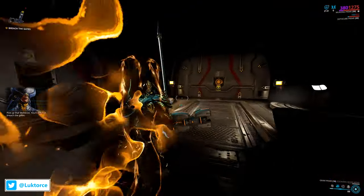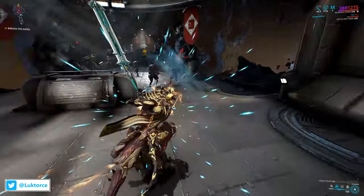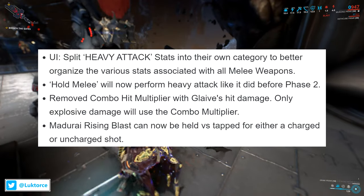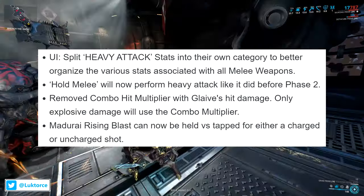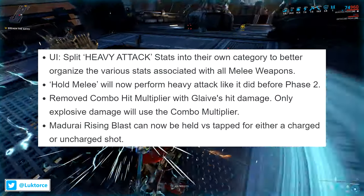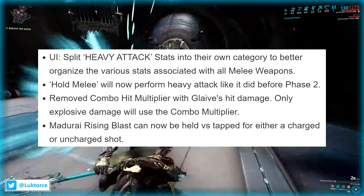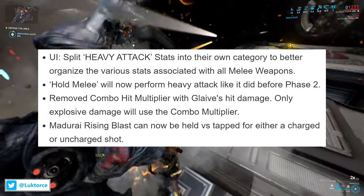First up, let's take a look at some changes and fixes for Melee 3.0 Phase 2. General changes include the following: for the UI, DE split heavy attack stats into their own category to better organize the various stats associated with all melee weapons. Hold Melee will now perform a heavy attack like it did before Phase 2. They've also removed the combo hit multiplier with Glaive's hit damage — only explosive damage will use the combo multiplier.